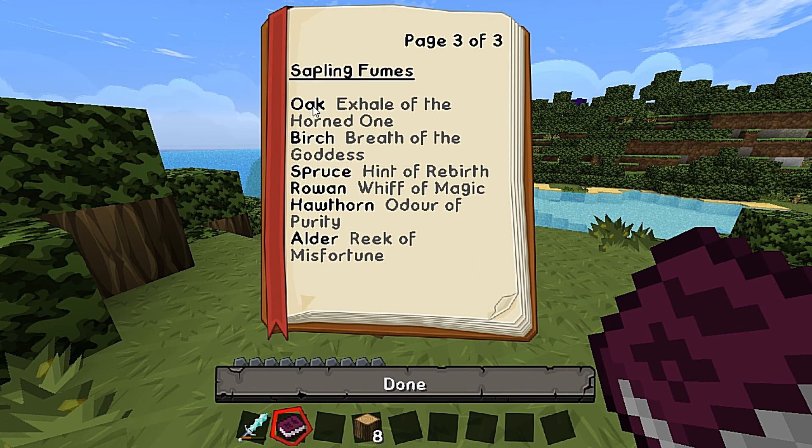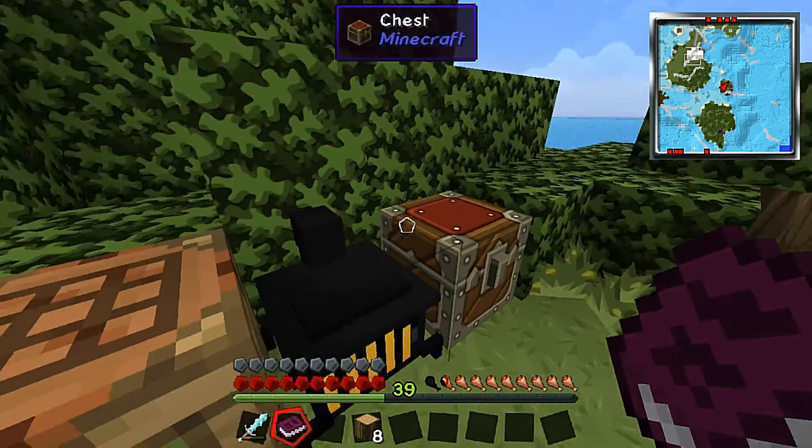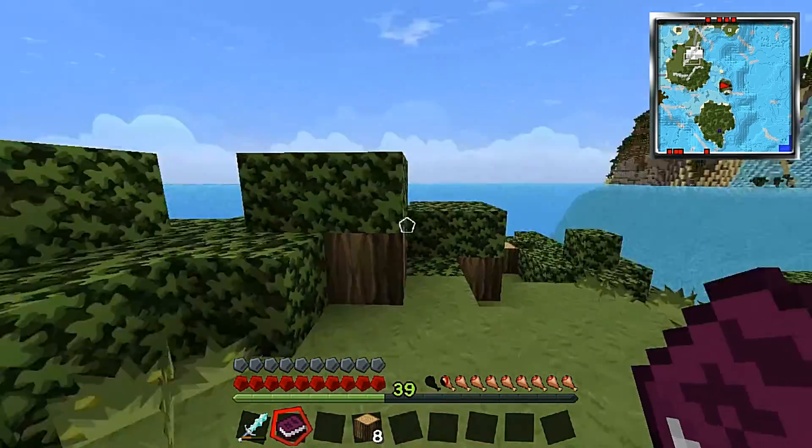You cook saplings to produce wood ash - that which may release the gaseous essence of trees. Oak makes exalt of the horn one, birch makes breath of the goddess, spruce is a hint of rebirth, and Rowan which can only be made with a later substance called butan disguise and standing with hawthorn and Alder reek of mcfortion and odor of purity. And Rowan is a whiff of magic. So we'll get into making some foul fumes.